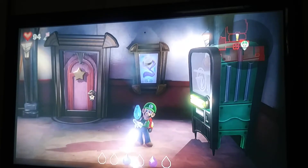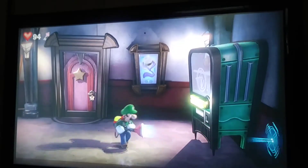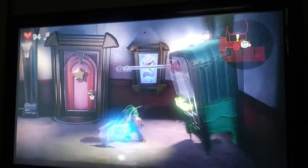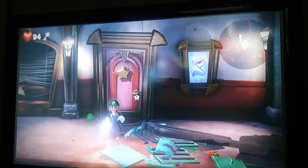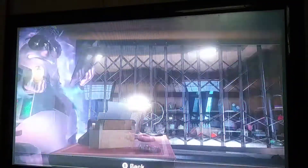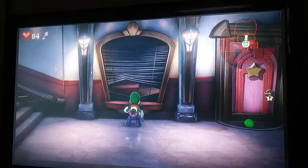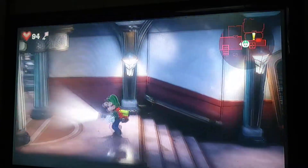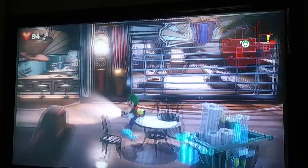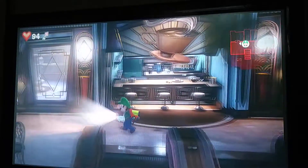That should be our third gem - I did not know that gem was in there, to be honest. Let's suck this in and pull it down. We're going to look inside here - there's the elevator button we need. I can see some stuff moving around there. So that's the room we need to get into. There are shapes on each store.